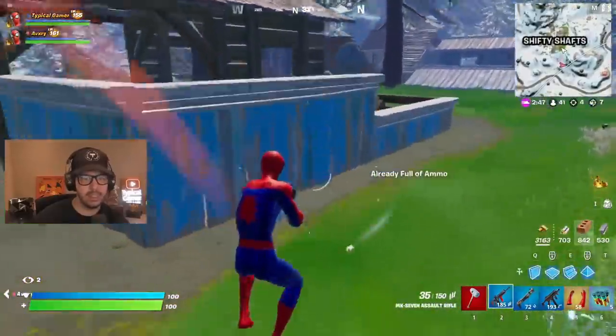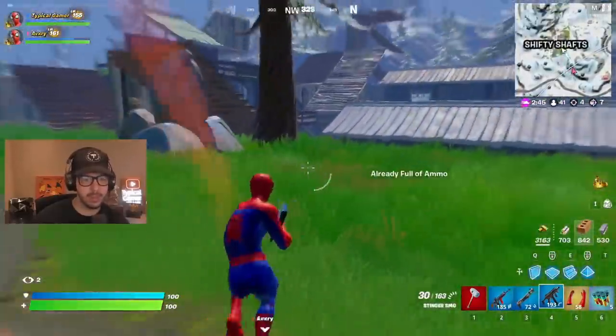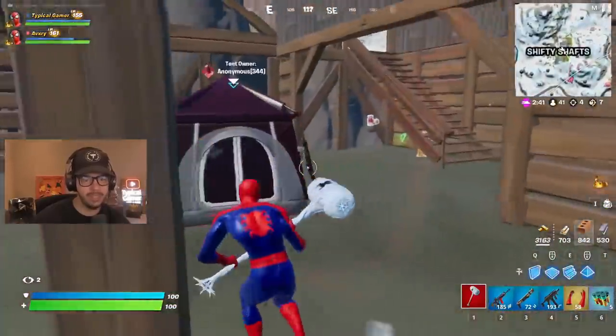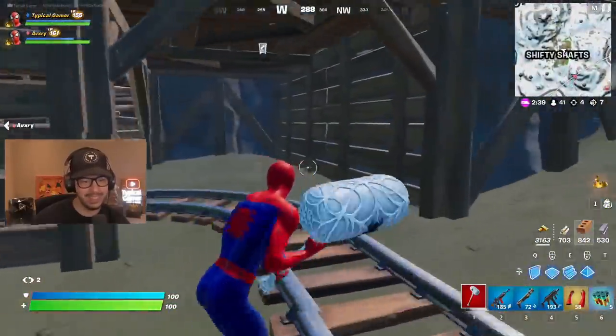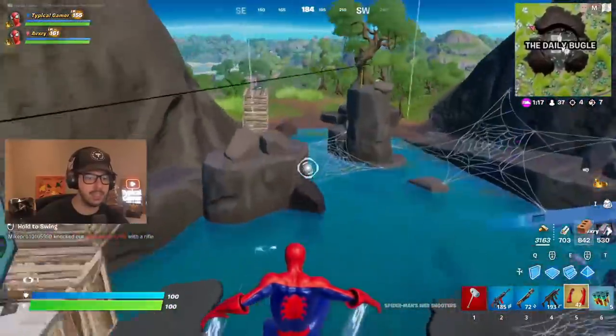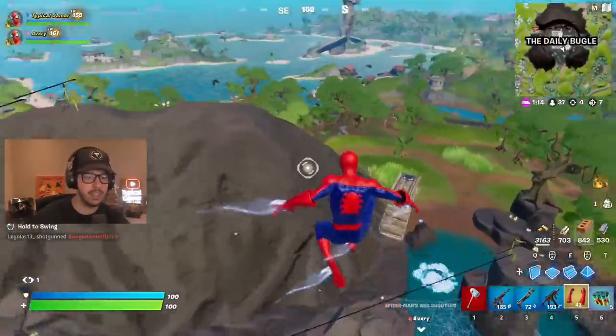Do you want to get a bounty? Yeah, we can do that. Where's the bounty here? Down below in the shaft, I believe. You know what, where's the rock? There's a launch pad here, I might just take it. We should save. I only have 44 now.